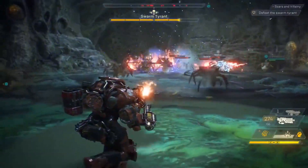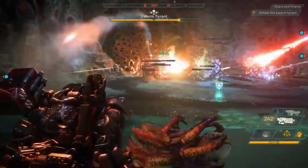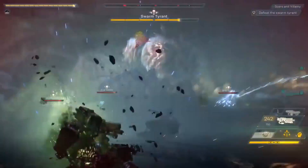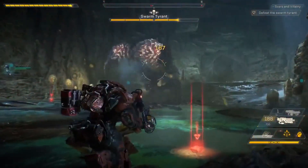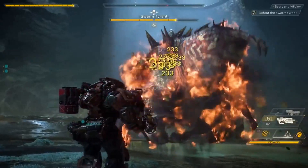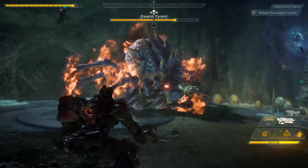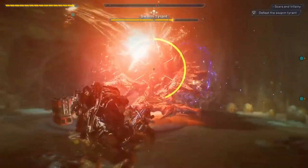Maybe a lightning strike from the Storm would be helpful here, and Jen, if you can do a combo with the multi-mortar, it would be great. Our squad now has everything well in hand, but the Swarm Tyrant is back. Jen's got to get out of here — she's going to take a lot of damage. Scylla set the Swarm Tyrant on fire again. Every javelin has a powerful ultimate ability that can turn the tide of battle in your favor.